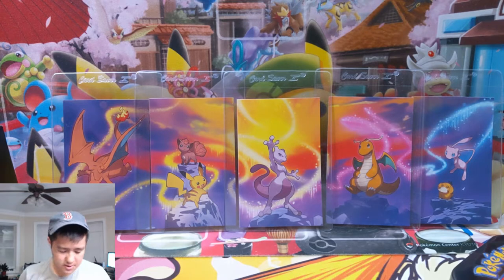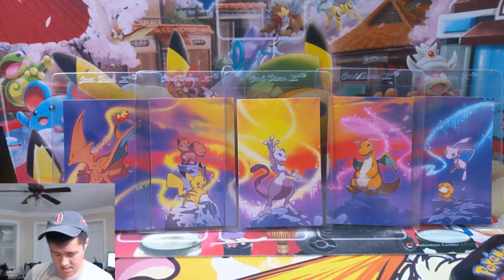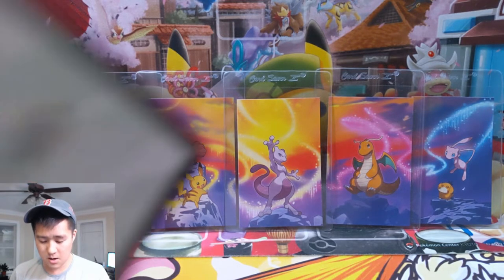We got the Charizard tin open and here's the Raichu, so we don't have to stop halfway through. We can just grab all the packs and set the tins off to the side. We've also got some code cards for you guys.